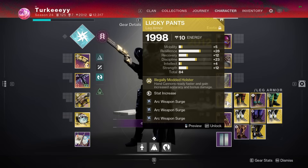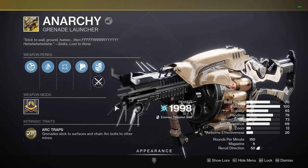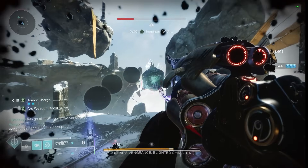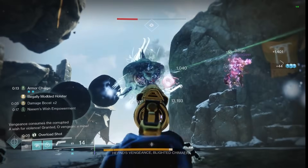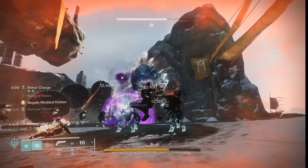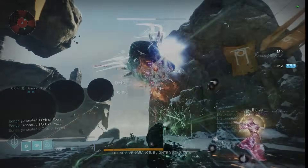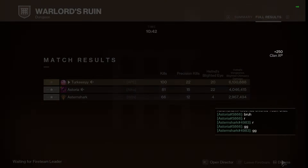Before getting into Lucky Pants and Warden's Law, let's talk about how we use Anarchy. It's simple: in a boss encounter or against a large target, stick two bolts to that target, then swap to another weapon while it ticks constantly for damage. When you stack multiple damage sources on top of it — especially from Lucky Pants — it just happens perpetually, constantly doing damage. You can see the damage results from dungeons in the background gameplay.